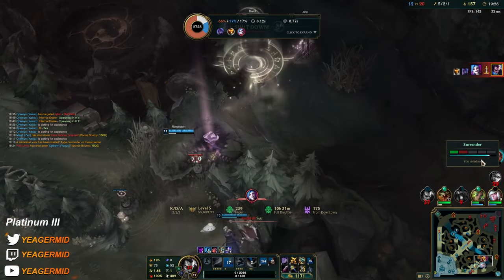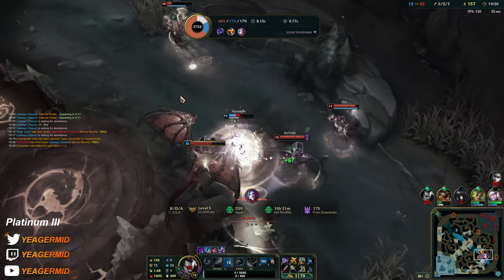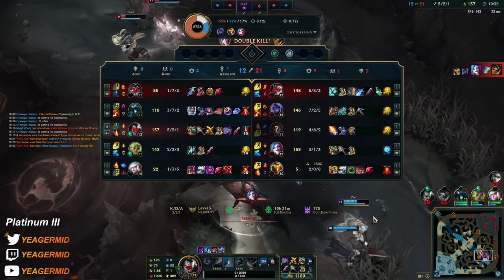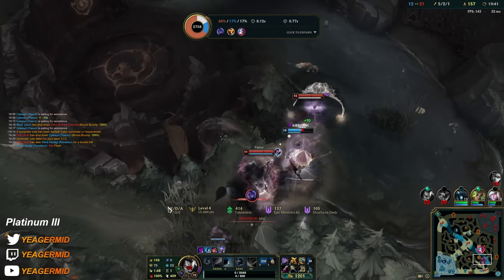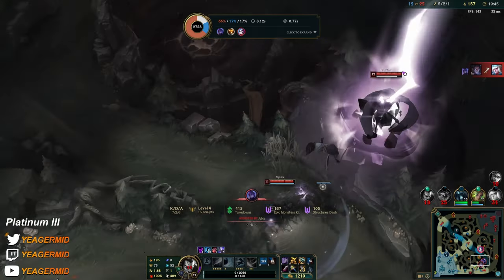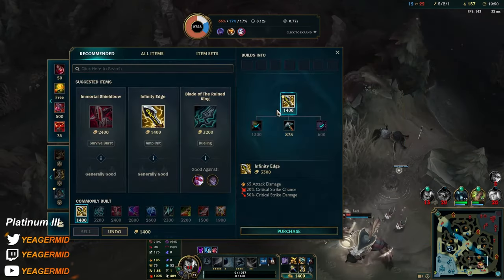Nice! And the most useless Renekton pick in history — can he do it? Nevermind, he can't, because he's too dumb blind picking Renekton. This is always going to happen — you get to play against the main top and you can't do anything. Some people just don't think.